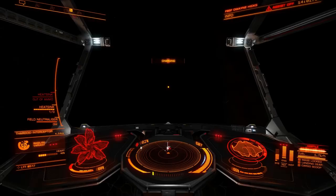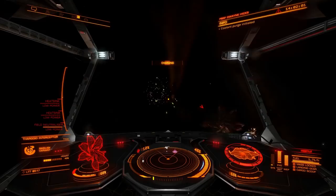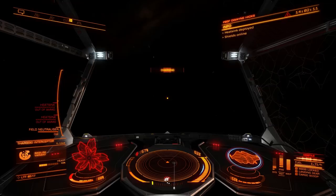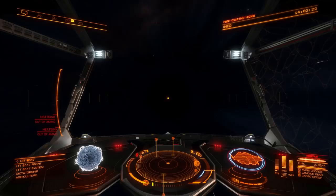Interceptors are also fast so engaging in a drag race can be challenging. Fortunately they are rather slow to turn and accelerate. If you're struggling to get away, hit FA off, flip 180 and then boost straight towards them. So long as you're not critically low you can ignore the incoming fire and plough straight on through. Once out the other side you'll rapidly gain distance while the bug turns and follows. You should be able to jump out within seconds. Just be careful not to face-plant when you do your flip, as the bugs do tend to move forward.